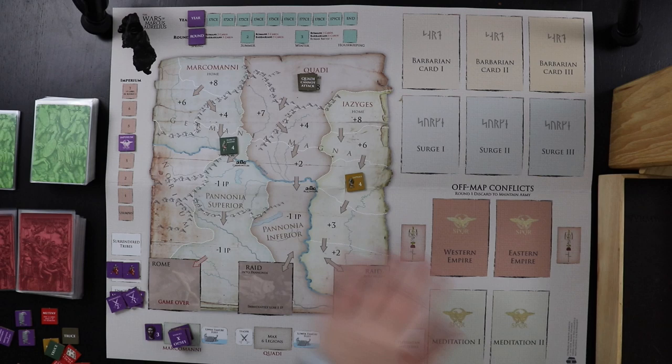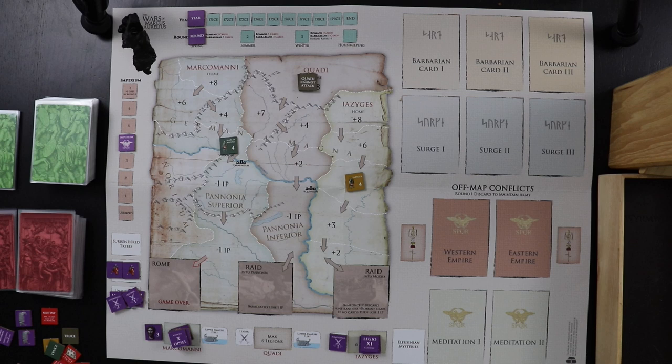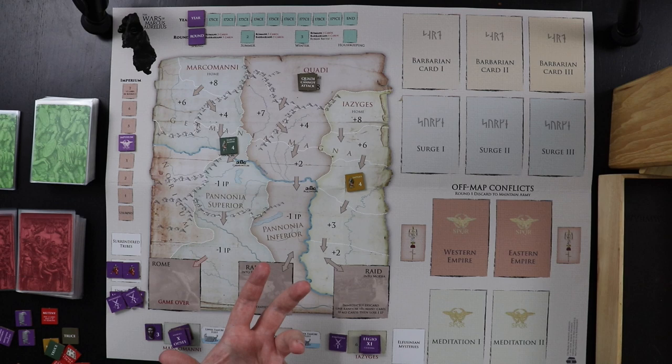Your Imperium represents your authority with your army and at home in Rome. There are a number of things that can cause people to lose confidence in you. For example, if you can't control barbarian raids, you start losing Imperium points. Off-map conflicts also cost Imperium because we have an entire empire to run — we can't just focus on the Danube, with Eastern and Western empire issues going on as well.